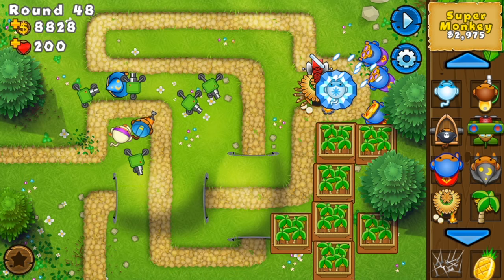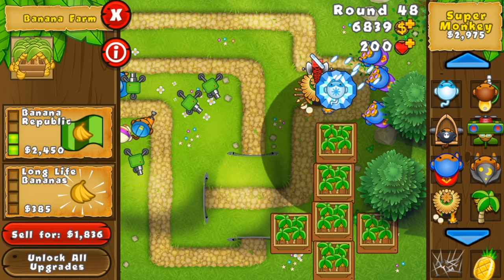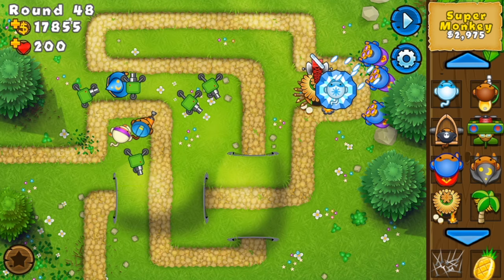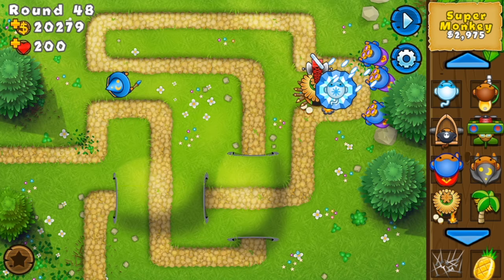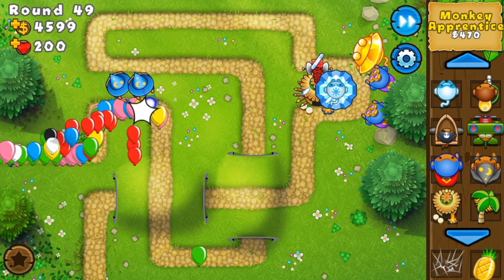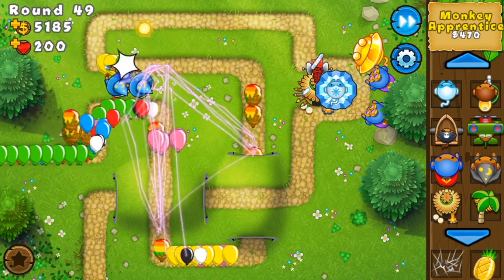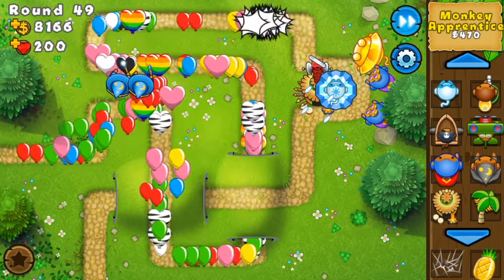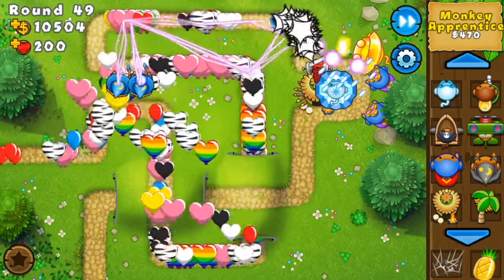Now what you're going to do is sell everything except for your Super Monkeys, your Arctic Wind, and everything over here. You're going to want to sell all your farms. It's not as much money as I would like — I'll get one Sun God. I can't get two, so I'll get another Apprentice. Now the farming starts — actually next round. This is regen farming, guys.